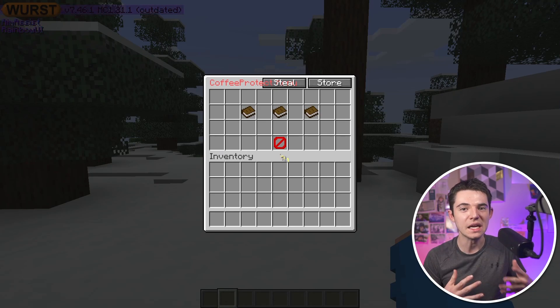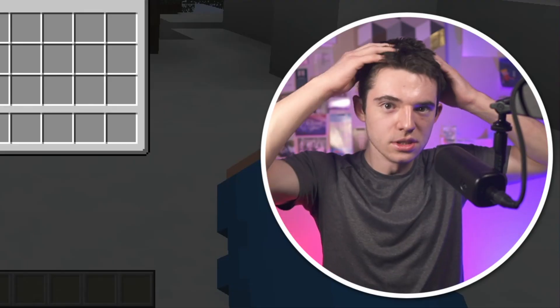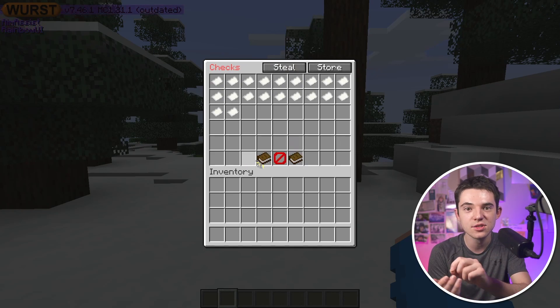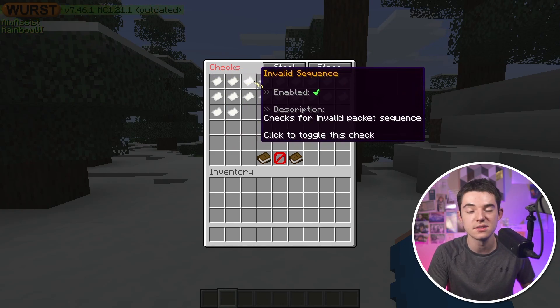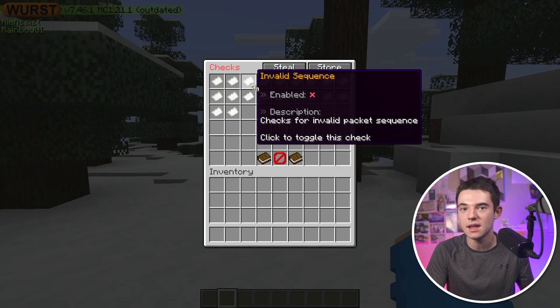This is the meat of the plugin. We got the checks, the settings, and the player logs. Checks are all the different things the plugin monitors — like invalid items, invalid block placement, invalid sequence. You can read what each one does right there, and then you just click it to enable or disable it. It's so simple — no values to configure or hours of testing. You can do it straight from the game without going into a config file or restarting. Then we got settings, which are a bit different — just different toggles for the plugin.